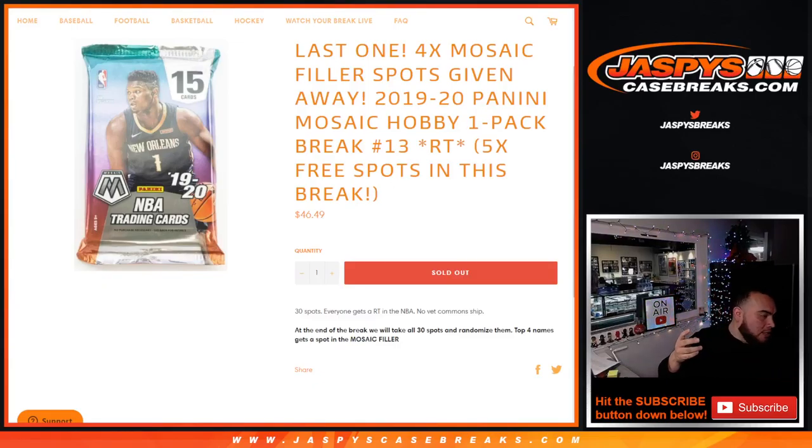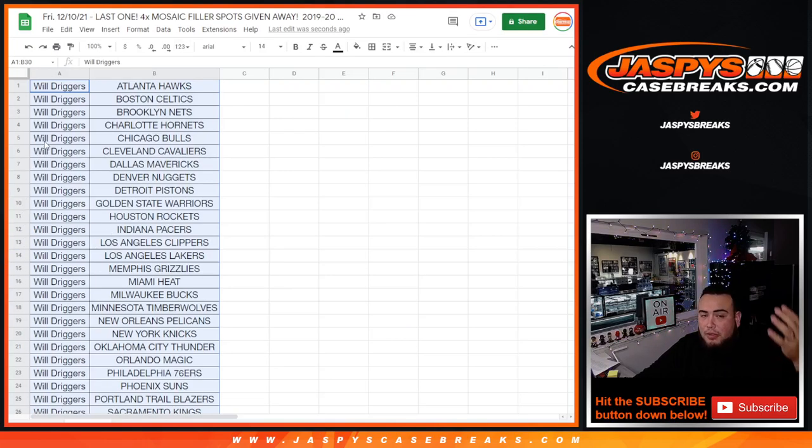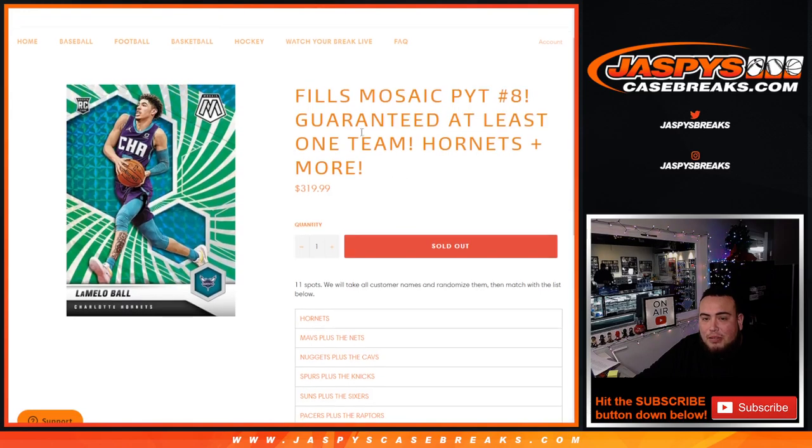What's up everybody, Jason here from JazbysCaseBreaks.com. We just sold out the last filler spots we needed to give you the last four spots in our mosaic team random with this 1920 mosaic hobby pack break number 13. We only sold 25 spots out of 30, so we're gonna give away five free spots to customers in this break, then randomize all 30 names. Top four get spots in the mosaic filler. Will actually bought all 25 spots, so he won the free spots in the break giving him five extra entries, and of course he's gonna win the four spots we're giving away here. So we'll copy and paste his name four times in that list to unlock this break. Congratulations, man, thank you.